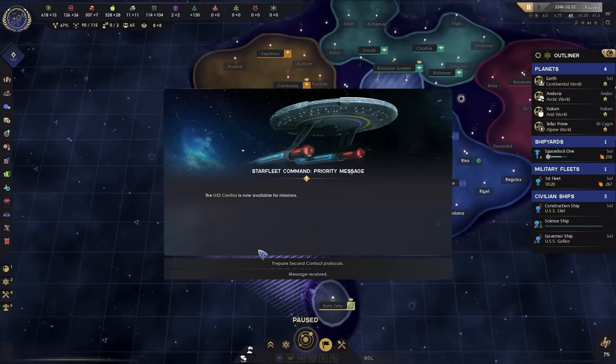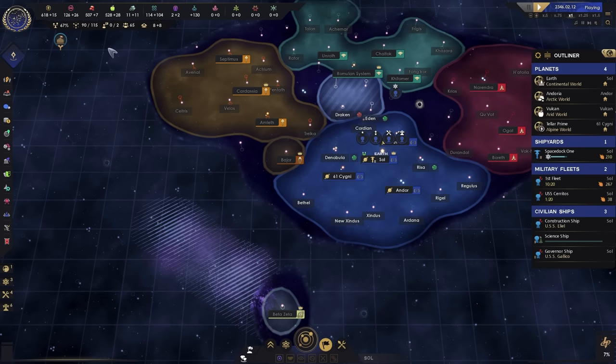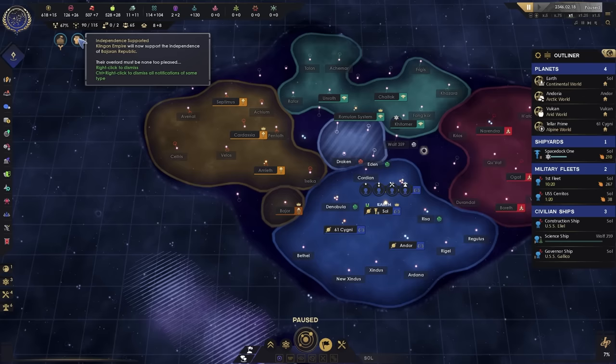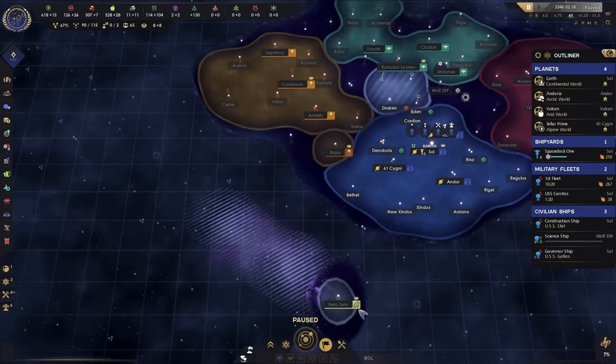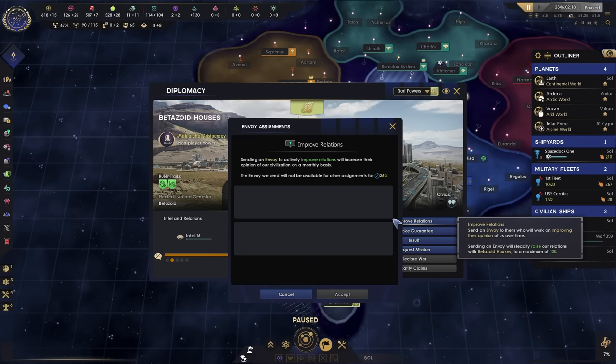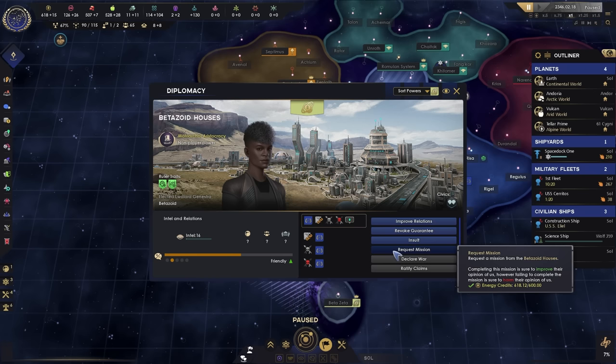We also have the USS Cerritos, which is a second contact ship — it allows us to improve relations with other empires, which is great for us. If you've watched Lower Decks you know exactly what the Cerritos is. Everybody is now supporting independence of the Bajoran Republic. The Romulans want an embassy, which is awesome even though they will try to spy on us. We're going to click on the Betazoids and improve relations with them — send an envoy out, and we can also request a mission from them which will vastly improve our standing.